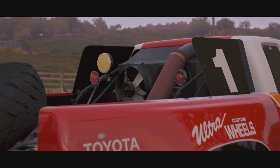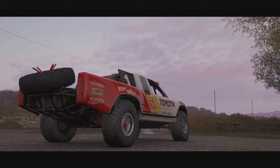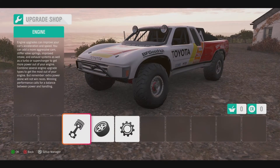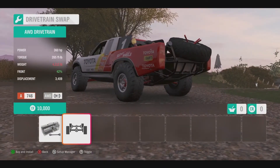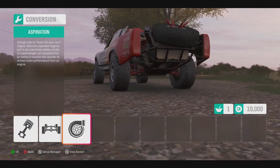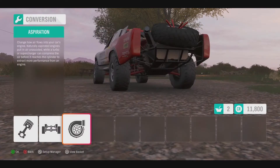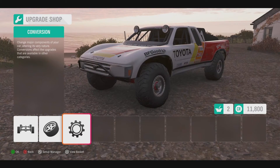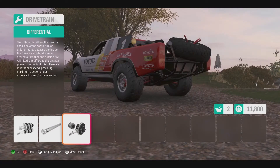Let's do a build targeting a PI of 800. We will focus on more traction and more power since our weight reduction options are limited here. For this truck, it is common to do an all-wheel drive conversion. We'll also add a turbo. This truck has a lot of suspension adjustment available by default, so we won't need to do the usual upgrade path. Instead, we will fill in a gap or two so we can tune everything as we usually do. In this case, we want a race differential.